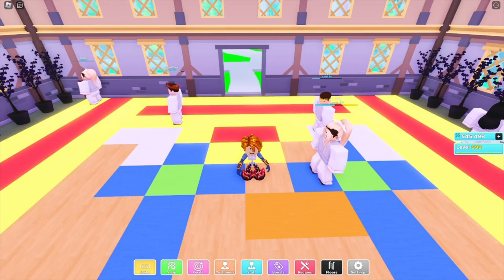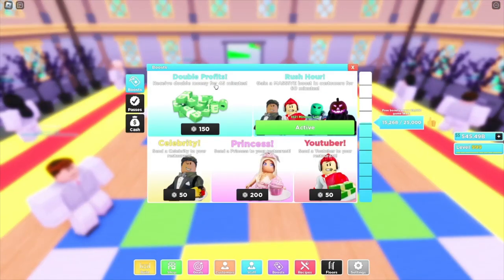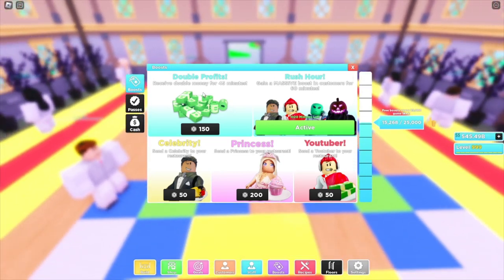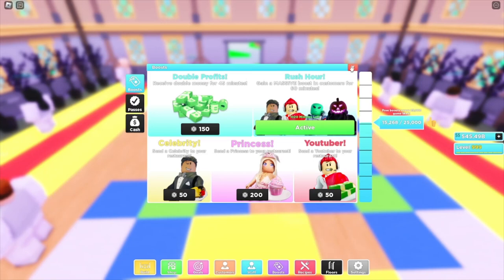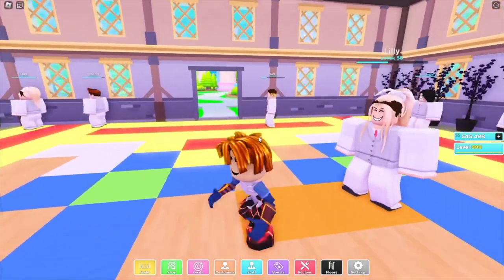The stats are 4 million per hour and it makes between 2,000 and 5,000 customers. No boosts are used during this. If you guys use double profits boost, you'll gain about 8 million per hour, and during rush hour you're probably gonna get like 10,000 customers per hour, so that's very OP.